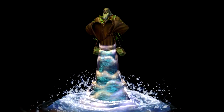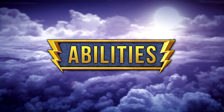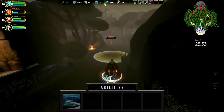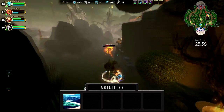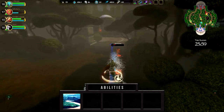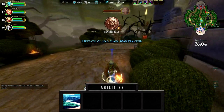For today's video, we'll be playing Hebo in the middle lane. Hebo's passive is Steady Flow. Each time Hebo uses a power, he gains the Steady Flow buff which increases his magical power by 10% for 5 seconds. This effect can stack up to 3 times, and the timer is refreshed when another power is used.